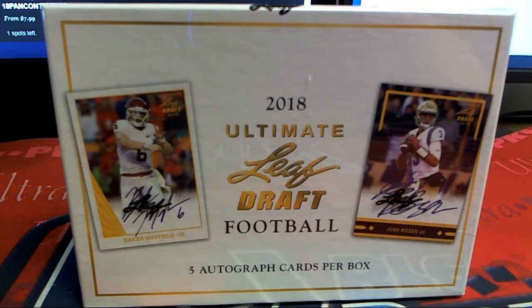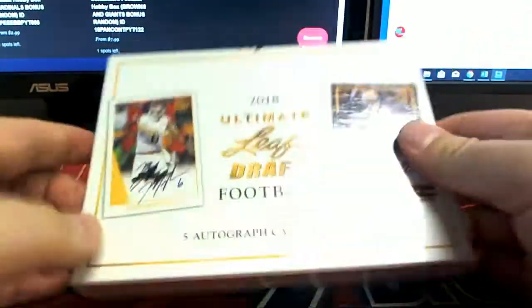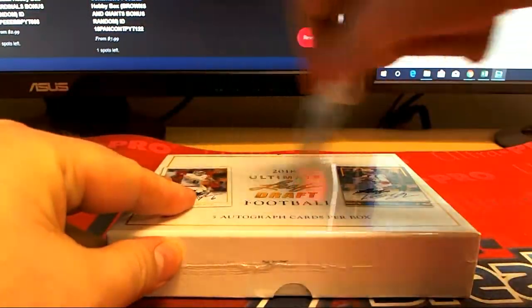All right, we're going to do 2018 Leaf Ultimate Draft Football here for Joe R. He has the entire box — he bought all the spots in 680. It's going to be crazy, man. As you know, he has a huge following. Good luck, Joe R.